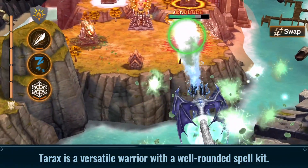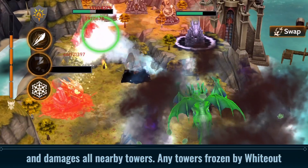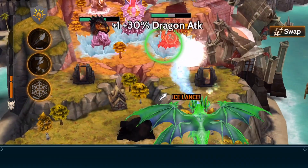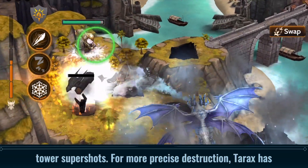Terex is a versatile warrior with a well-rounded spell kit. Terex's primary damaging spell is Whiteout, which freezes and damages all nearby towers. Any towers frozen by Whiteout will take additional damage for the rest of battle. Whiteout is quite versatile and can be used to mitigate tower attacks, amplify Terex's damage, and disrupt Mage Tower supershots.